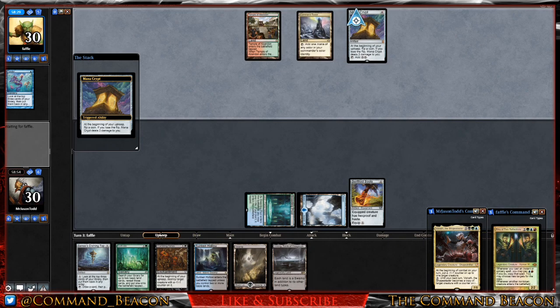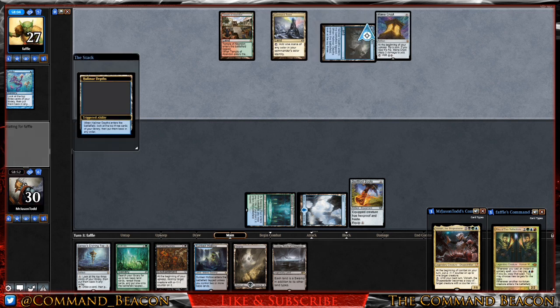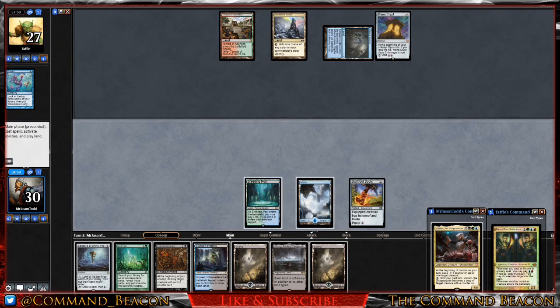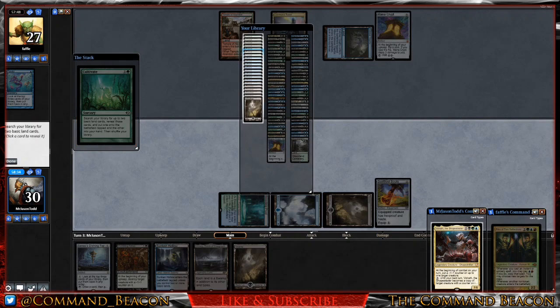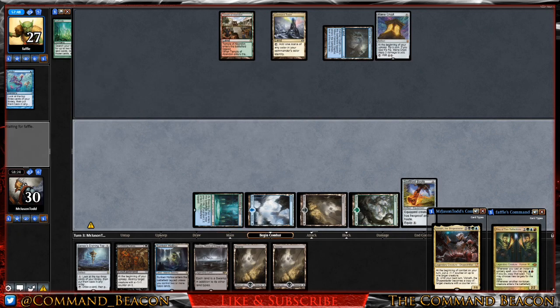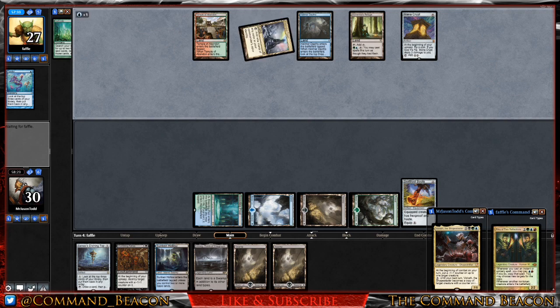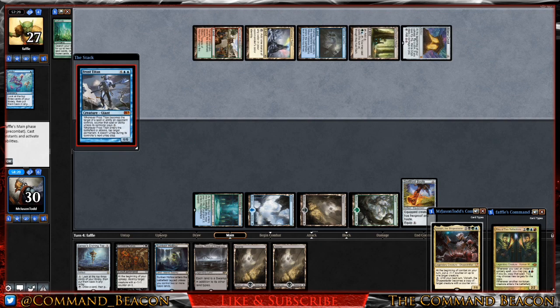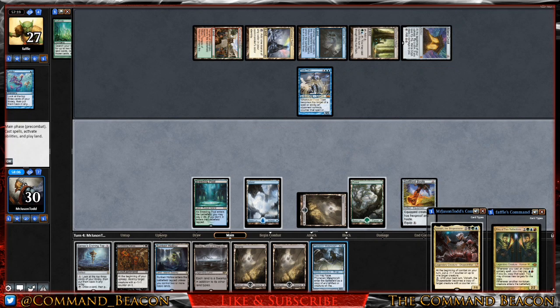Our opponent has pulled ahead on mana with the Mana Crypt. They lose the flip, play Halimar Depths, and pass. We draw into another Swamp, play it, cast Cultivate — grabbing a Forest and another Swamp — and pass. Our opponent wins the flip, plays Alchemist Refuge, then follows up with a Frost Titan, tapping down our Swamp.